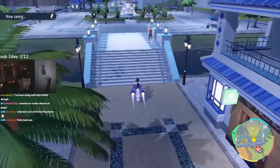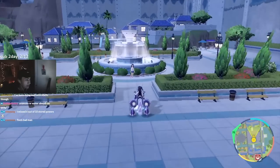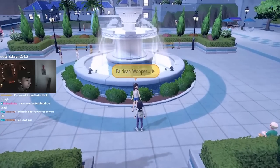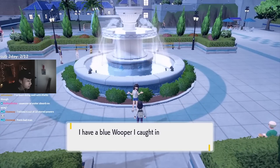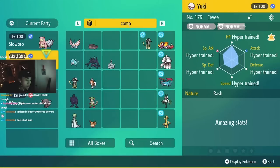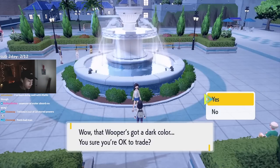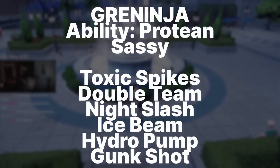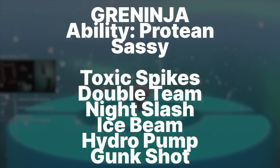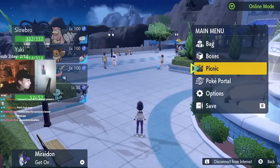Greninja is level 100 with perfect IVs. Contrary to its other seven-star raids, this one is a mixed attacker, meaning it has both special and physical attacks. They gave it Sassy nature, which increases special defense and lowers speed. Its moveset includes Toxic Spikes, Double Team, Night Slash, Ice Beam, Hydro Pump, and Gunk Shot — a heavy-hitting moveset with no safe bulk option.